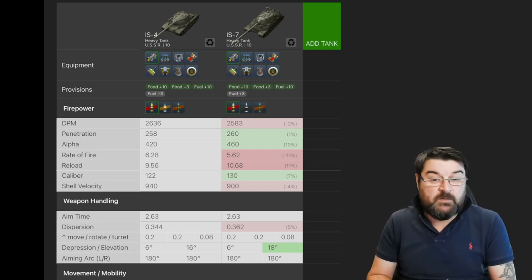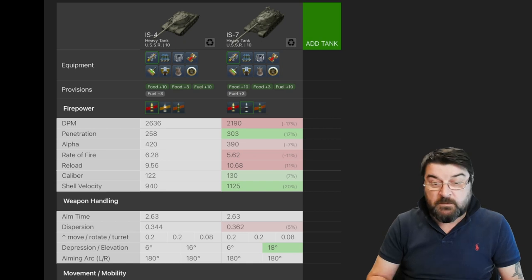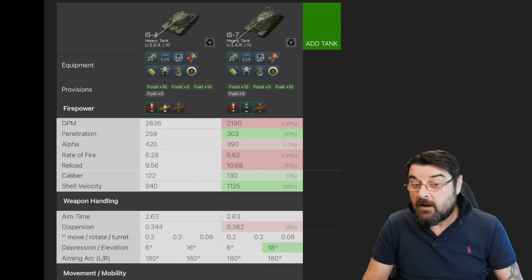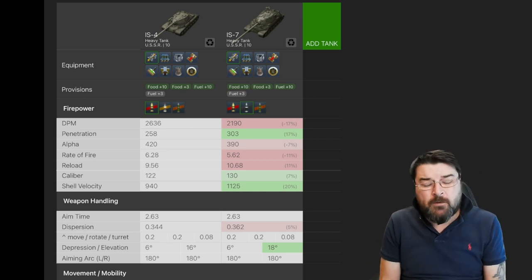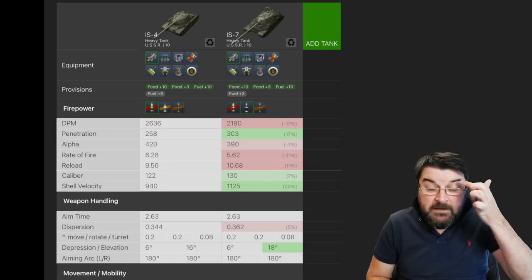Straight away you can see the IS-4 has better DPM — quite significantly better — at 2,636 on its standard ammunition compared to 2,583 on the IS-7. The premium ammunition for the IS-4 is HEAT whereas for the IS-7 it's APCR, but again the DPM is a lot better on the IS-4. Moving back to standard ammunition, which is both AP, you can see the penetration on the IS-4 does suffer a little bit — penetration is one of its downsides. However, the alpha damage on the IS-4 is a lot better than the IS-7: 420 versus 390. The rate of fire is better — just over six rounds a minute compared to five and a half for the IS-7.